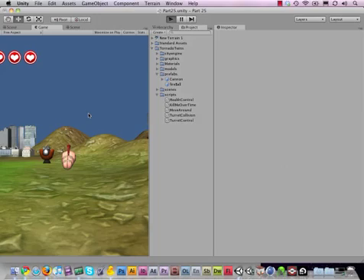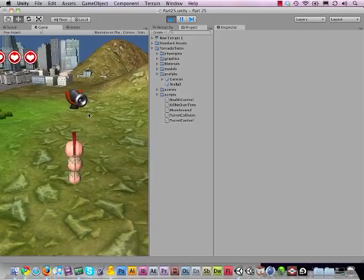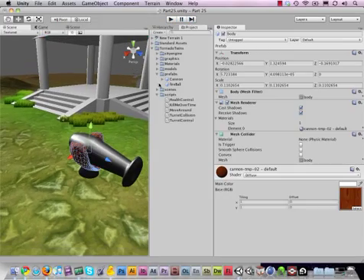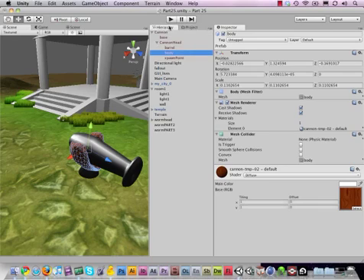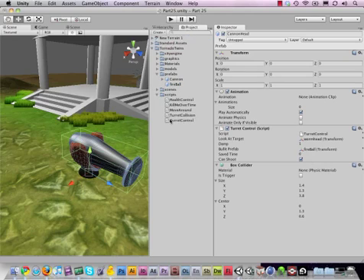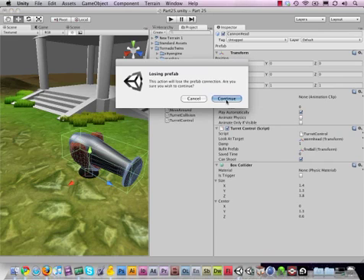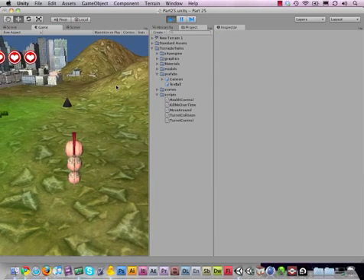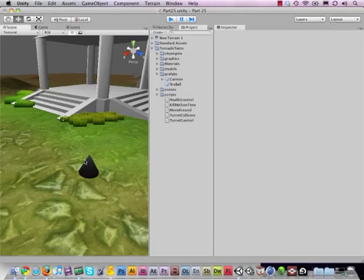Let's see how this behaves when I shoot it. Of course, I don't have the script attached yet — so let's do that. Select the cannon head and add the TurretCollision script. Now when I shoot the head, it's destroyed along with the spawn point. We need to make this cleaner and nicer, so in the next video I'll show you how to do this with explosions and everything.